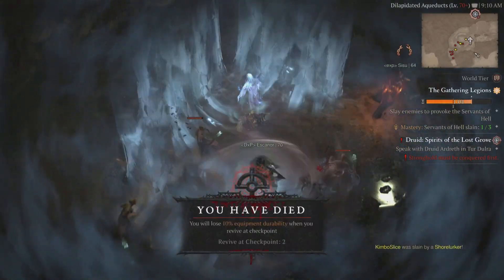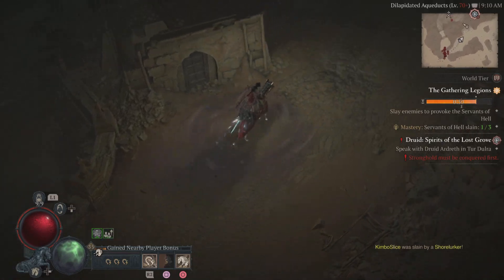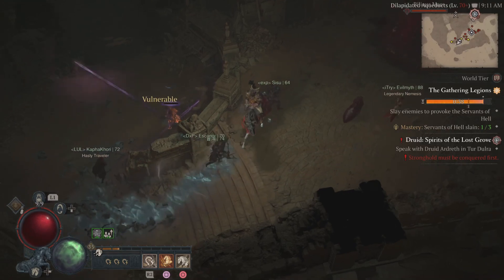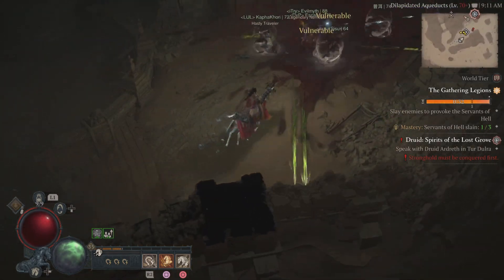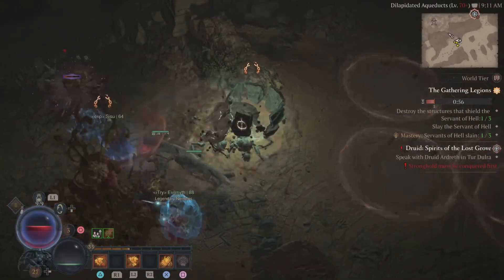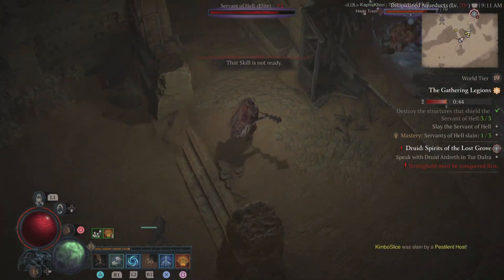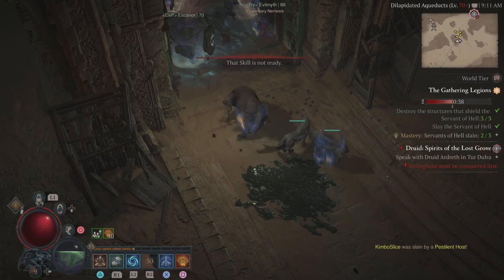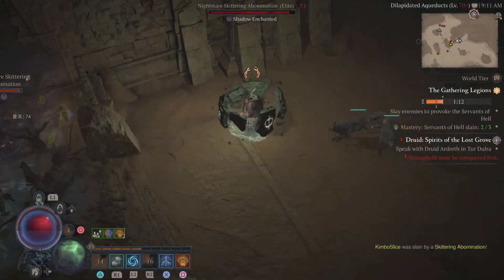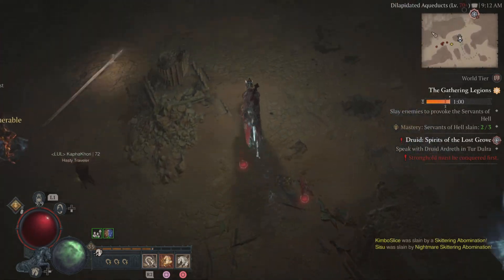You're going to get the bulk of your XP from the mobs, not so much from completing the event — but that's where the gear comes in. Hopefully cool people will rez you, but if not stay close to the group. The modifier bonus shows up on the bottom left of the screen, and you need to stay near the group to get that XP modifier. It's easy XP even if you die, as long as you stay close.